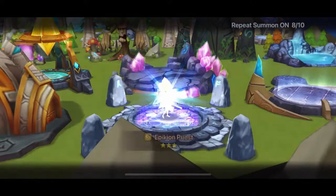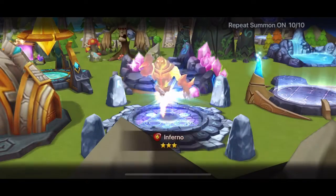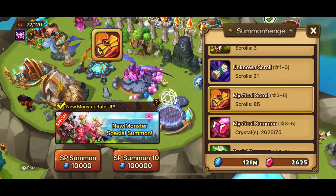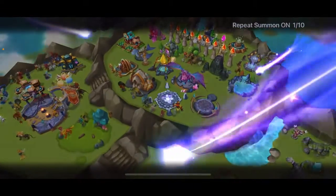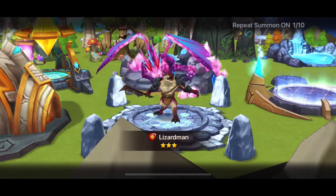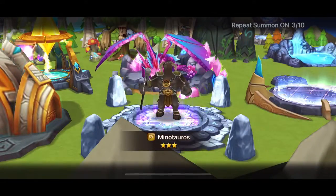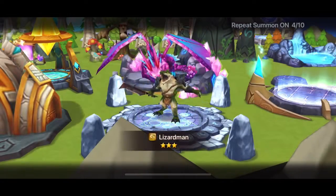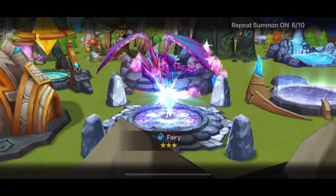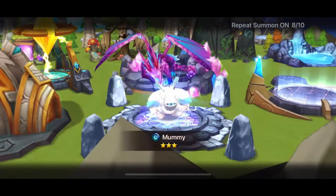I pulled an Alden nat 5 in my last summoning session, so I don't think we can do the same this time around, especially because I'll start saving the Aldi scrolls. The only way to pull an Alden nat 5 today would be from the all-attribute scroll, which would be fantastic, or from the cookie kingdom scroll. It would be great to pull a dupe Alden nat 5 — that would be a milestone for my account.